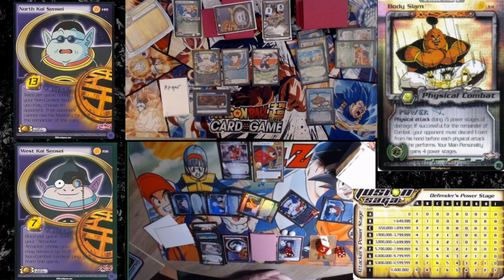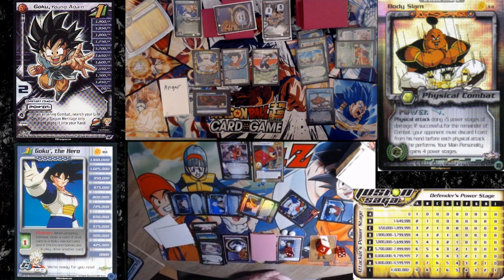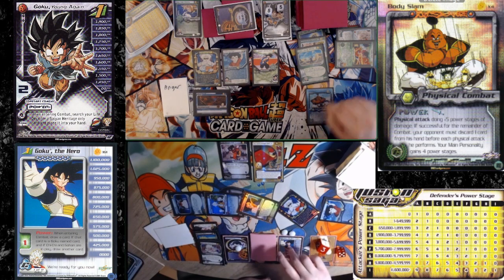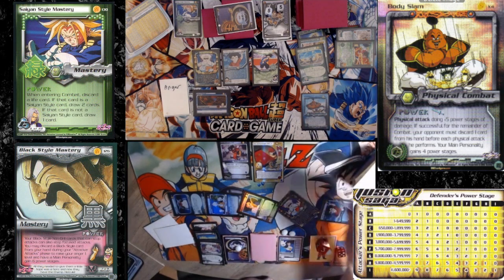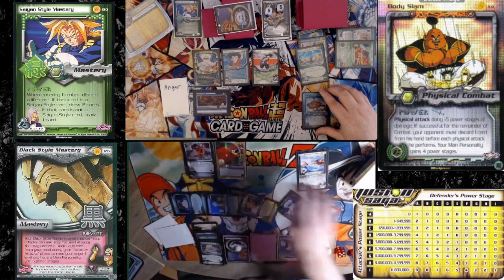I'll choose not to hit it or block it. So it'll be plus five. I'm at Delta still. I'm in Bravo. So it'll be... eight, actually. It's plus five — so five life cards. Takes seven to still Dragon Ball. One, two, three, four, five, six, seven.